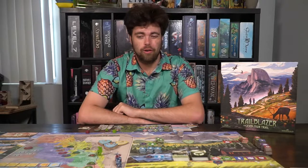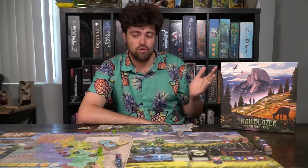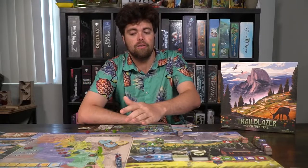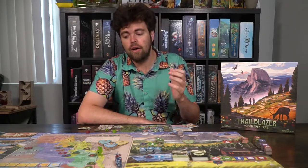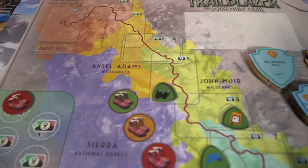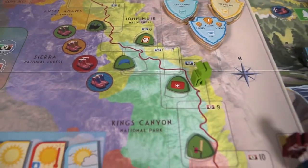In the game Trailblazer, you're going to be blazing a trail across the John Muir Trail. You're going to be starting in Yosemite National Park and moving all the way down to Sequoia National Park, visiting all the different national parks and wilderness areas along the trail. Your objective is to reach Whitney Portal, the summit. If you can do that by the end of the game, it'll allow you to score victory points based on what you've got in your backpack, how far across the track your tent made it, or whether you made it across the trail.